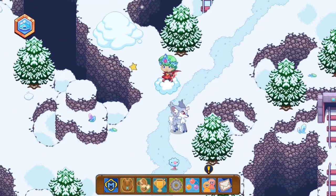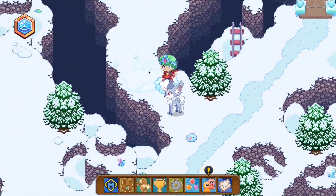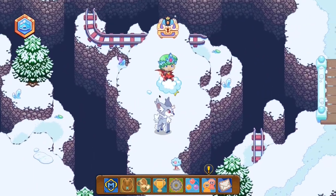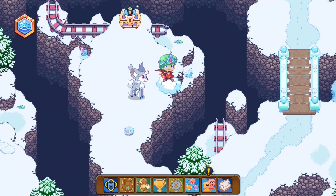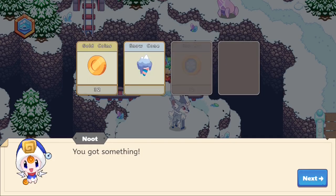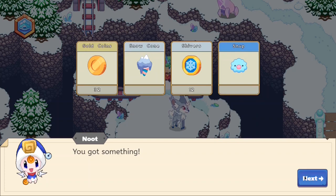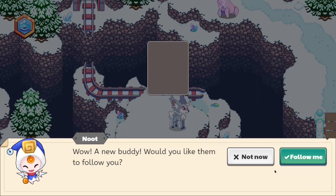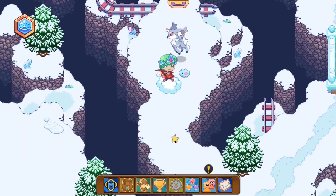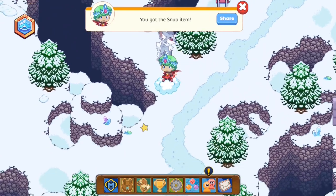Now once you guys have done that, there are a couple of things which you guys can do. The first chest from which you might be able to get yourself this new buddy is the member chest over here. By opening this member chest, you guys do have a chance of getting the pet. You guys can try opening Snow Flakes and other chests as well, although the chances of getting this pet are rare. You can get it by Snow Piles and battles. But right now it seems like we did not get lucky and did not get ourselves the new buddy.